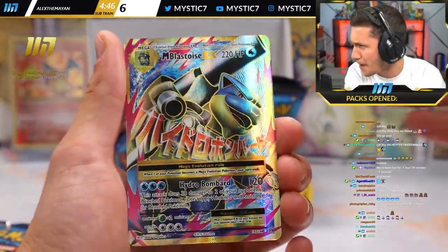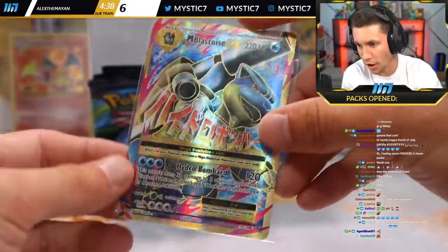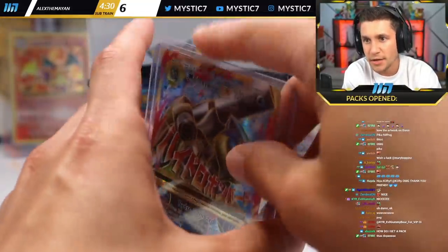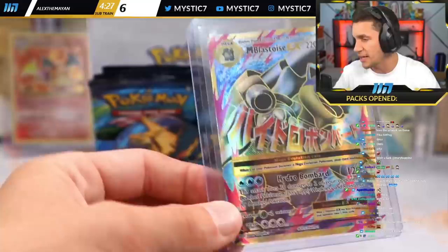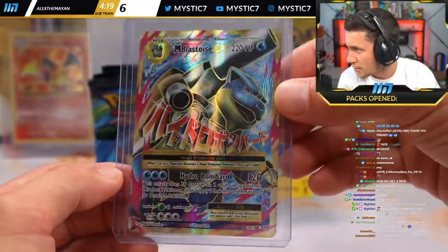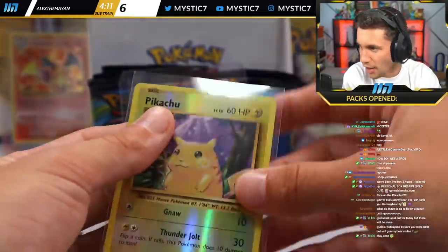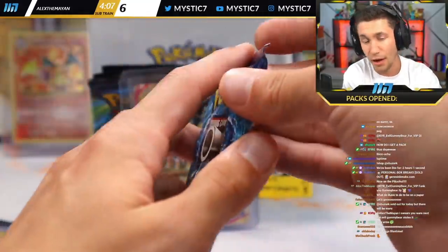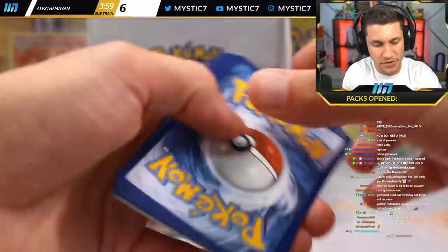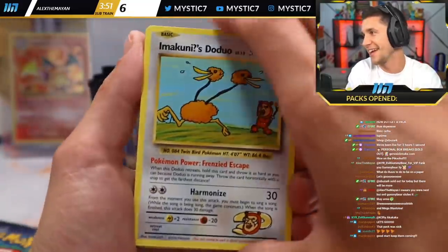What a pack for Mary Boppins. Kefty again with gifted subs — thank you! KWR Evil Gummy Bear gifted a tier one to Alex the Mayan. Let's freaking go — incredible pull. I just want to see a freaking Charizard, chat. That's all I want to see — not the EX, not the Mega, I want to see the freaking OG.